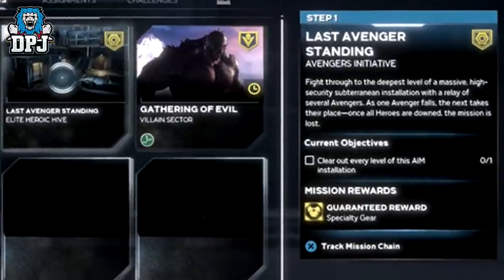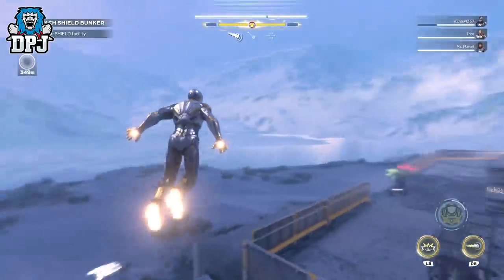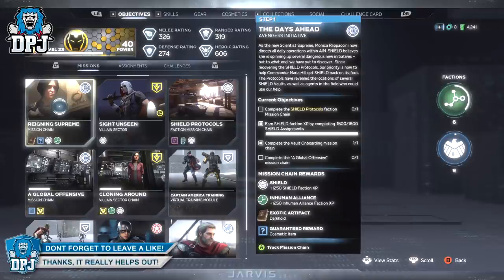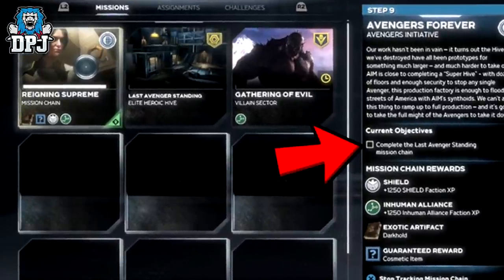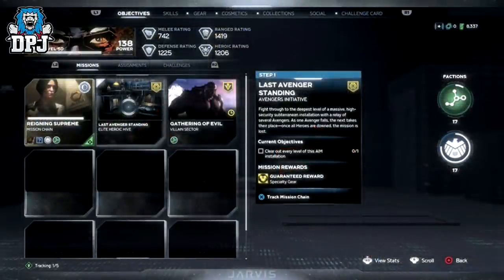These heroic hive missions are basically right now the ultimate end-game activities. Firstly, they require completing the entirety of the single-player campaign. Then you have to do things within the multiplayer side of the game — specifically, complete the Avengers Initiative mission chain, which you should see within your mission tab. Step 1 is called 'The Days Ahead.' There are a total of 9 steps to this mission chain, with the last one being 'Avengers Forever,' which is the elite heroic hive. Getting to this point requires completing every HARM room challenge for each character, every iconic character chain, and all of the faction mission chains. It will take quite a while to get here.